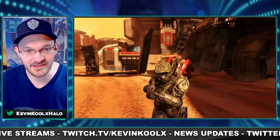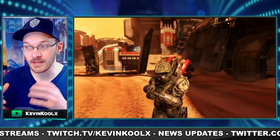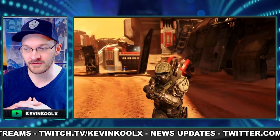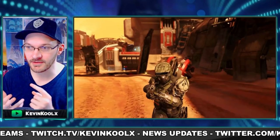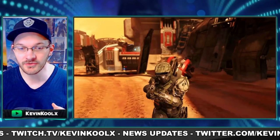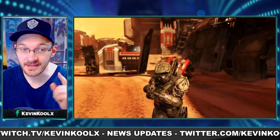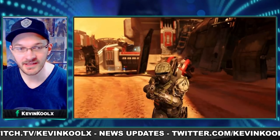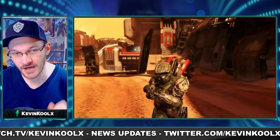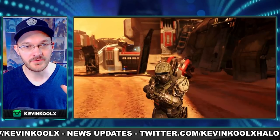It seems like a lot of these Spartans have a mix of different armor sets, like non-Spartan armor - what we've seen with ODSTs, Marines, and stuff like that - patchworked on with Spartan armor, which looks really cool. On the map Breaker, we do have a camo in the very back, as well as what looks like possibly a grapple shot right next to it, which is kind of interesting. I just love the visual aesthetics of this map - it looks so good.